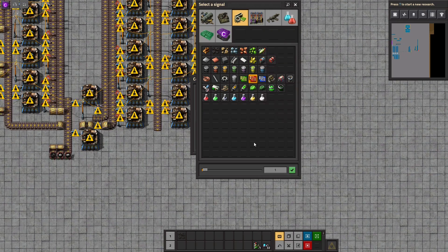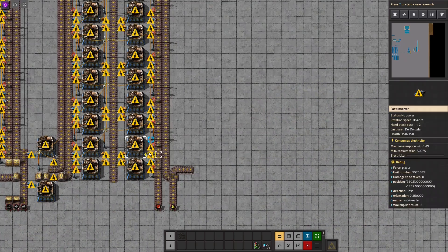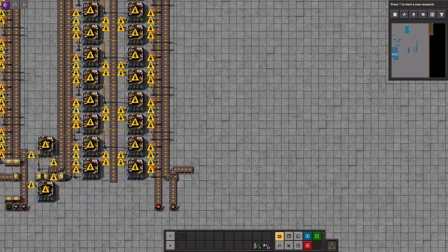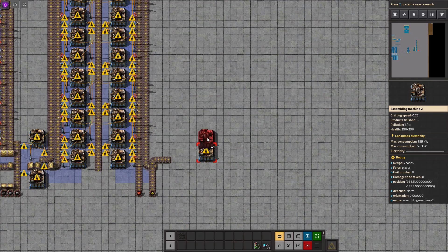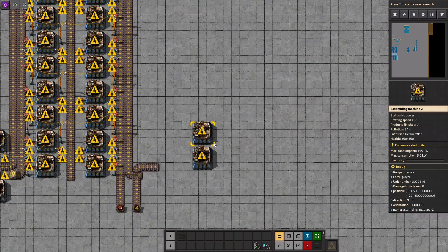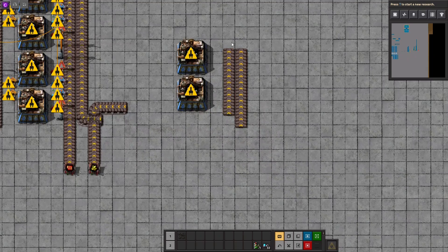So we can already get ourselves some combinators going. That's gonna be red circuits, advanced circuits, and this is gonna be sulfur. And then how many do we need? We need something like 27 or 28 of the engine thingies. Here they are. So actually we will need quite a lot of stuff.